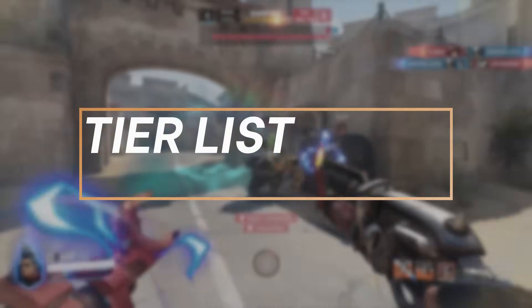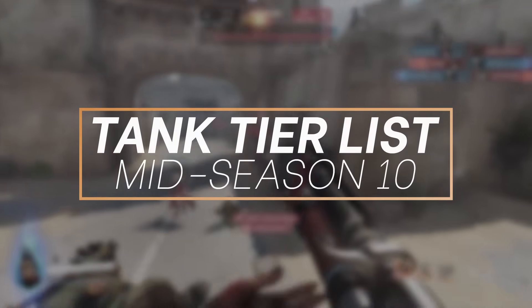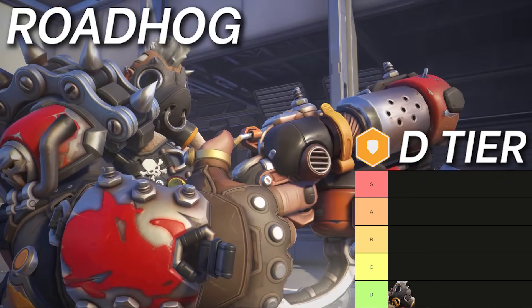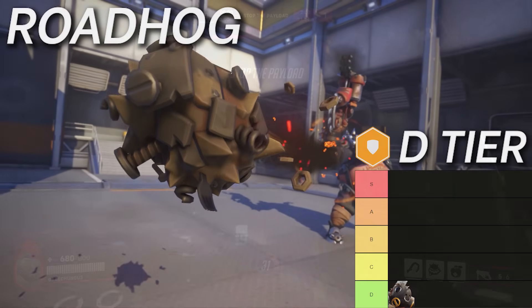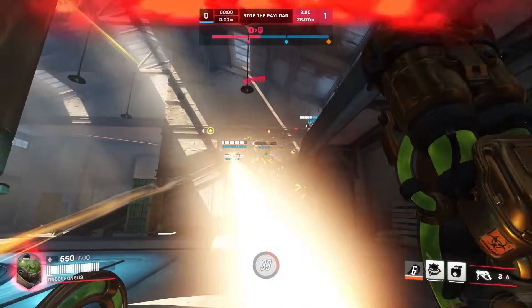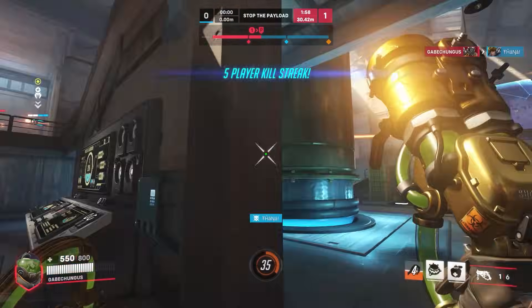Let's get started at the bottom. In this season, all tanks are good enough to stay out of F tier, but we've still got the least valuable tank, Roadhog in D tier. The patch buffed a lot of tanks, but because Roadhog doesn't have any armor, he's not resisting damage from tanks and flankers like the others are. The more armor you have, the more 50% damage reduction you have against at least half the tank roster, and Roadhog has none.